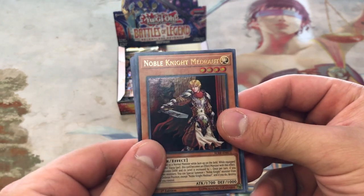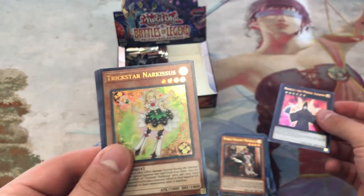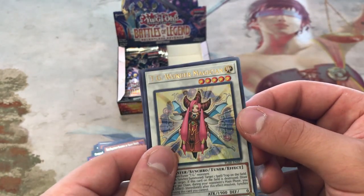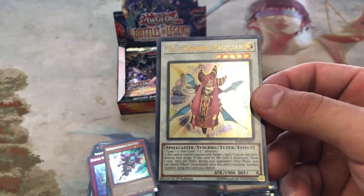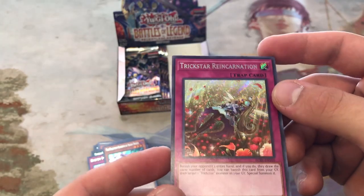Noble Knight and Medrout, another Narita, Trickstar Narcissus — people were kind of upset they didn't do Lily Bell but it's fine. TG Wonder Magician. Maybe they're coming out with Needle Fiber soon? And Trickstar Reincarnation — we got a Reincarnation, sweet.